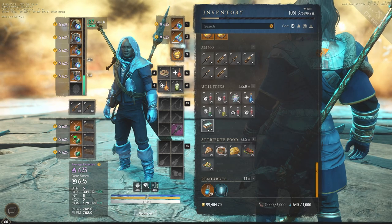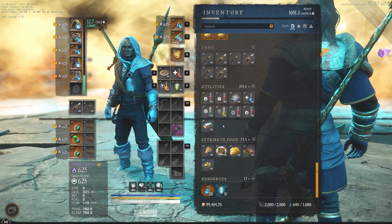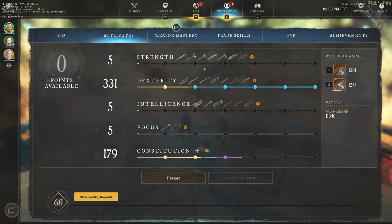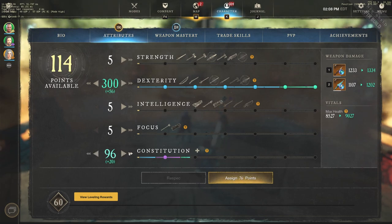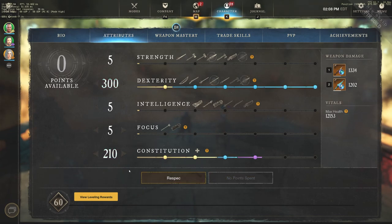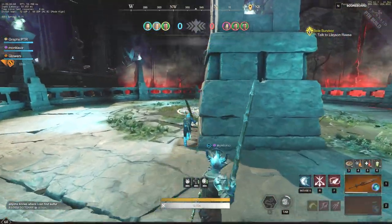We'll walk you through some gameplay, we'll walk you through some of the build itself, and then we'll talk a little bit about where this is going to be very viable. It's going to be great against teams that are going melee, because we're going to get Perforate, we're going to get Fortify, with that we're going to get some Rend, we're going to have Counter on the Greatsword. The attributes for this build are going to be 300 Dex and 210 Constitution. That 210 Constitution doesn't come until after you use that 40 Constitution food, so just keep that in mind.